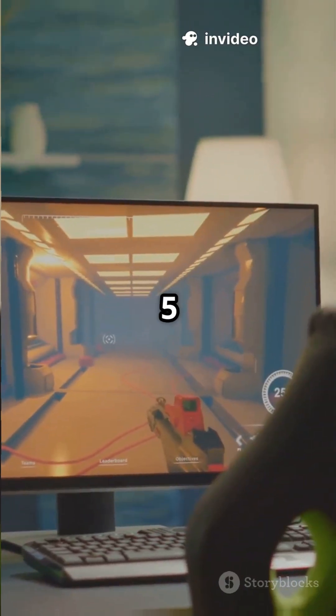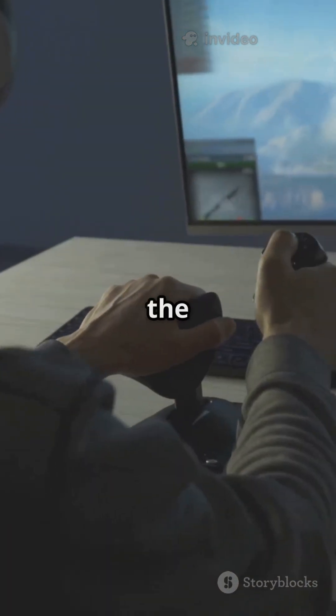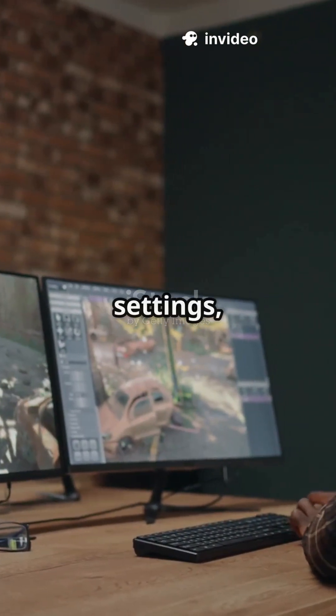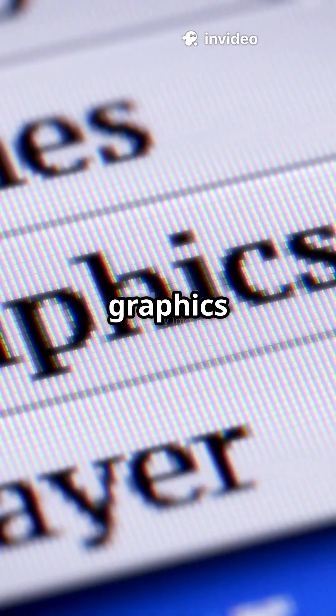My Ryzen 5 3600, 16GB RAM setup now runs the sim at a solid 60-plus fps. I've documented my entire optimization journey — from Windows tweaks to Nvidia control panel settings, the game-changing auto FPS mod, and my exact graphics configuration.